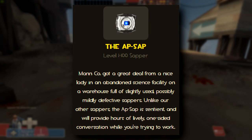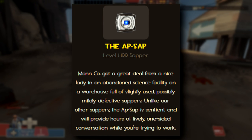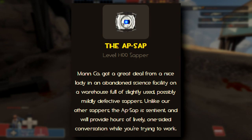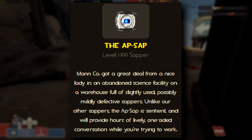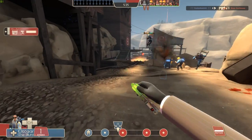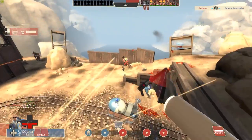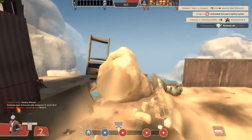The description of the item explains that Mann Co., the Team Fortress universe company responsible for supplying weapons to the players among other things, acquired the App Sap directly from GLaDOS herself — implying that TF2, Portal, and therefore Half-Life all exist in the same universe. I'm sure the Valve gatekeepers of Half-Life lore would never say that Team Fortress weapon descriptions are considered canon, but hey, it's something amusing to think about.